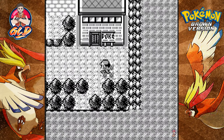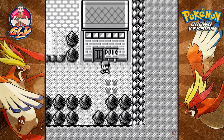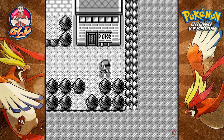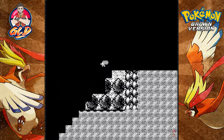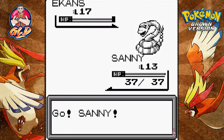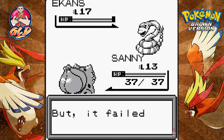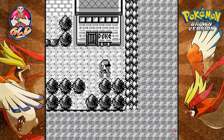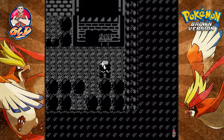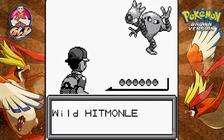I kind of want to see what other Pokemon we can find out here. Oh wow, an Ekans! And to me it looks like these Pokemon were put there just so we can train or capture them — or unless... oh wow, it's a Hitmonlee!